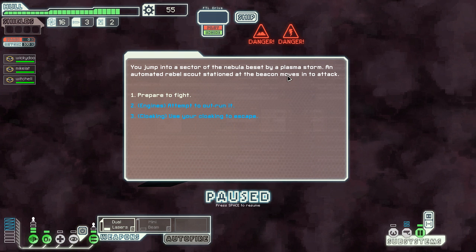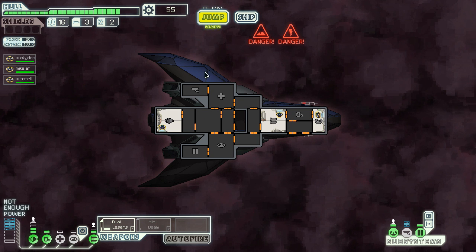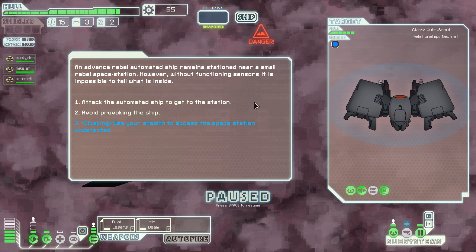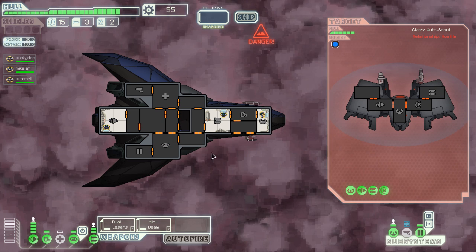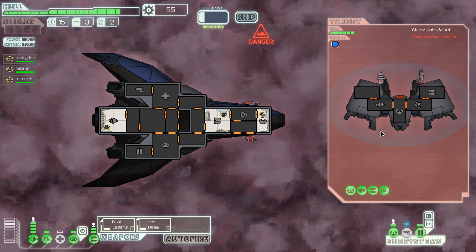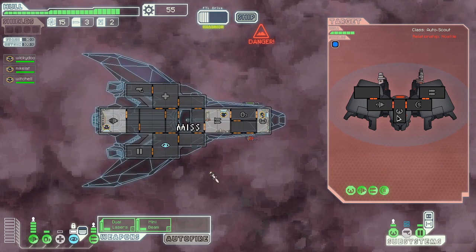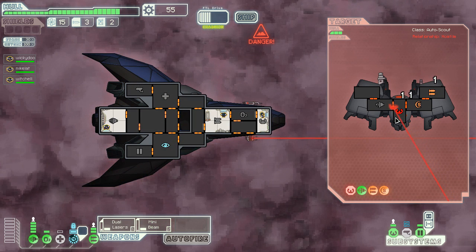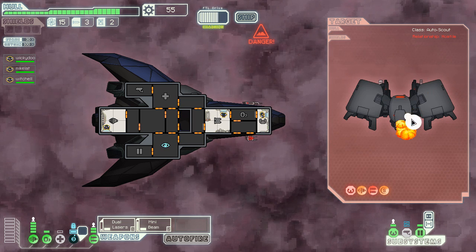There's an automated rebel scout so I'm going to cloak to try and escape. I easily lose my pursuer in the storm - the cloaking is fantastic, I love it. I don't actually want to go in nebulas that much. There's an automated ship stationed near a small rebel station and I can already kind of tell there's a laser and a missile weapon, so I'm just going to attack him. I can't see what's inside the ship in a nebula because it completely removes your sensors, which kind of sucks. Even with 90% evade, he can still hit me - 90% isn't invincibility.